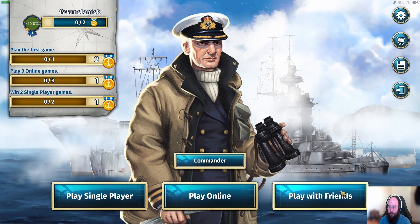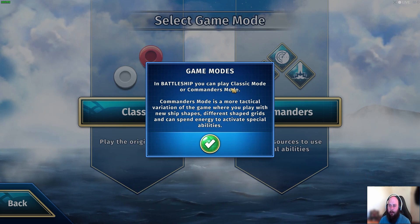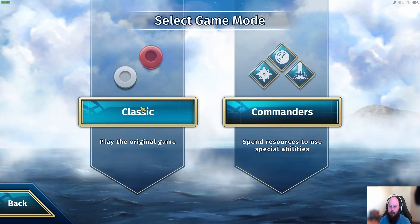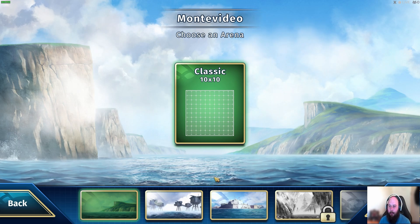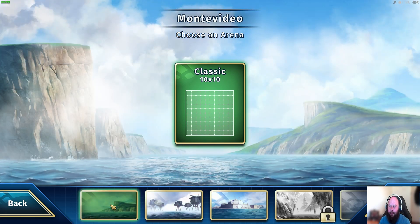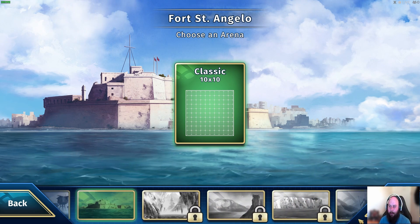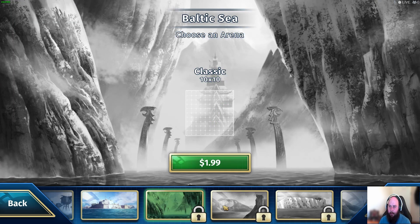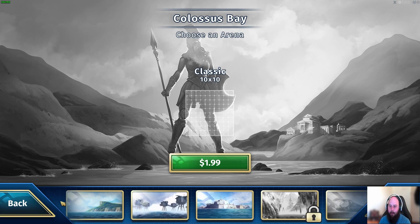Single player, online play with friends — let's do single player. Game modes: there's classic mode and commander's mode. We'll just do classic because I don't think it matters for the trophies and that's what I'm used to. It's a 10 by 10 grid — I have some other options here, but they all look like they're 10 by 10. It's basically just a background difference.